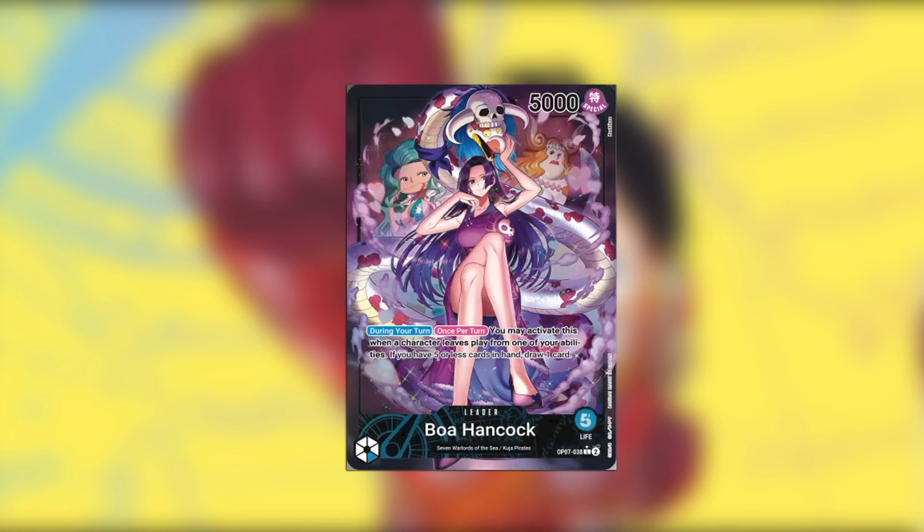We have Boa Hancock, which is a blue leader that says your turn once per turn, this effect can be activated when a character is removed from the field by your effect — if you have five or less cards in your hand, draw one card. I think this is not the best leader to take to one of these events because there's not a lot of ways to effectively remove your opponent's characters by your own effects, and a lot of the tools that help do that come from previous sets, not OP07. I would probably advise not taking this leader.